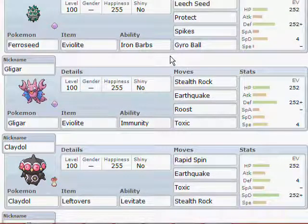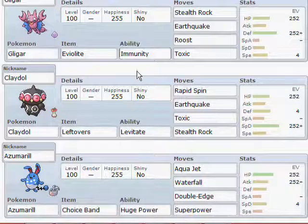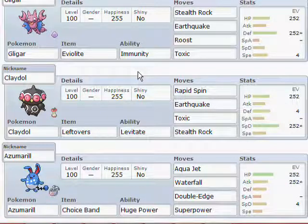Then we've got the Specially Defensive Claydol. This is my Rapid Spinner — it's not bad, I might switch it out, but I need a special wall that can Rapid Spin, because otherwise my Yanmega just gets destroyed by hazards. Toxic for Toxic stalling, Earthquake, just standard, and it lets it take on Raikou or something if it needs to.